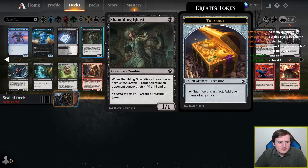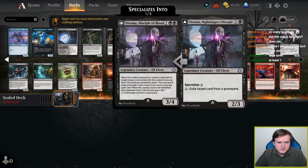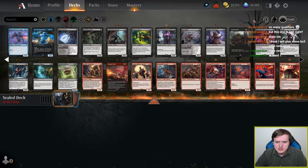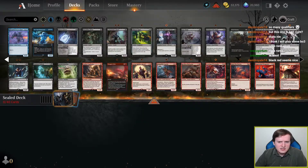So black has... Shambling Ass is fine, Sepulchre Ghoul is good, Viconia is good, Skullport Merchant is good, Grim Bounty is good, Cervok is solid. That's about it. Solid cards, not a huge amount of depth.